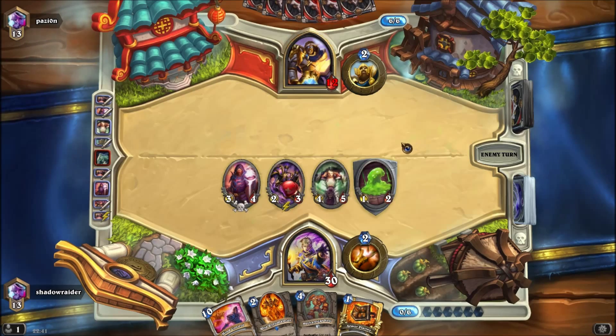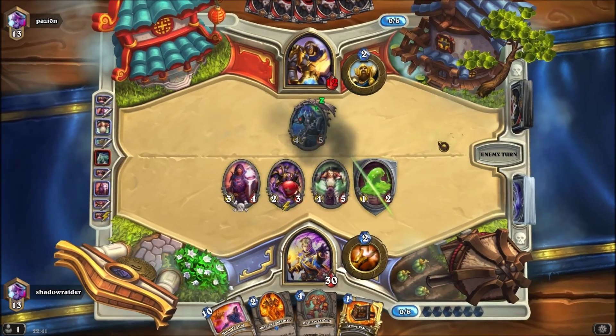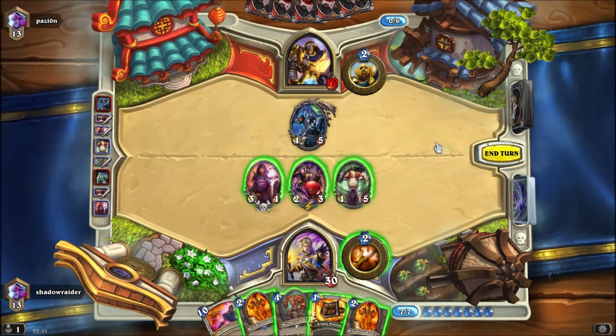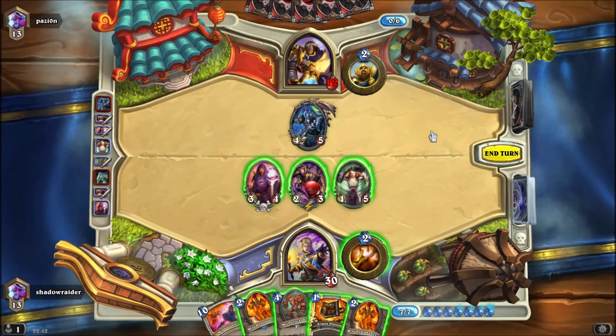If you didn't want to make the deck as fun, you could probably keep it as it was but just remove Gazlow. So what do we have — nine mana. Alright, we don't have the damage that we need.